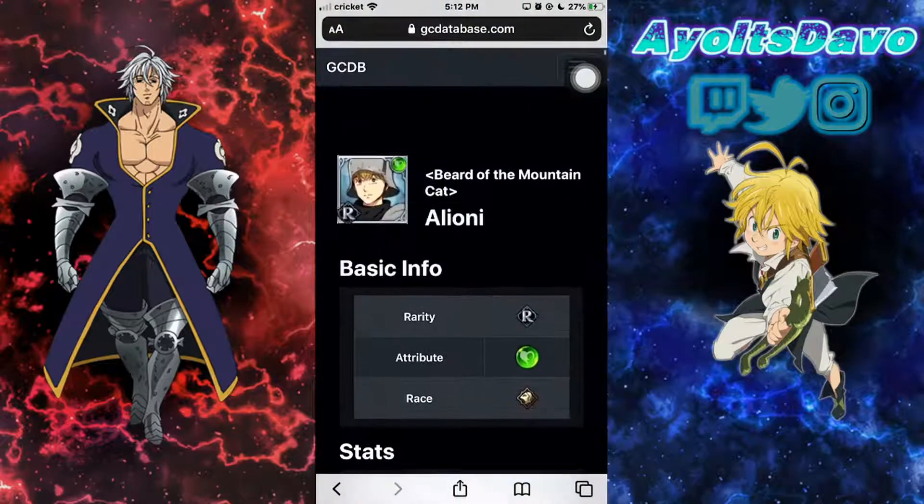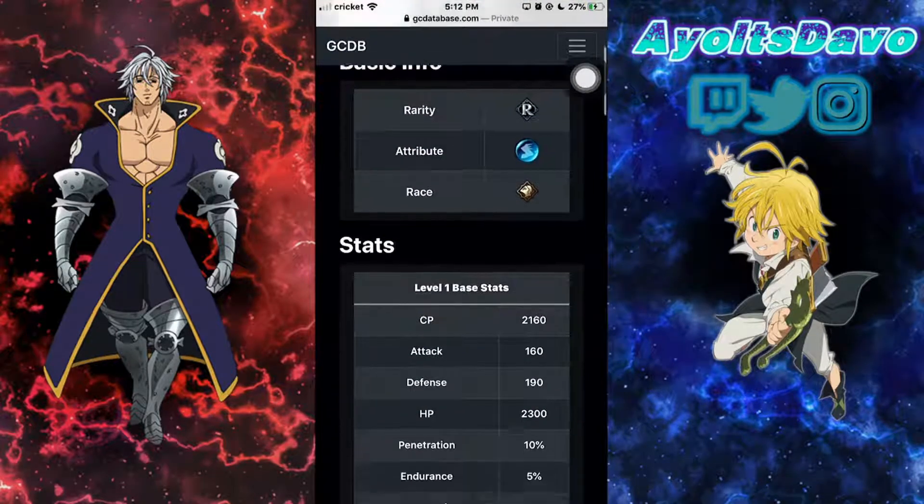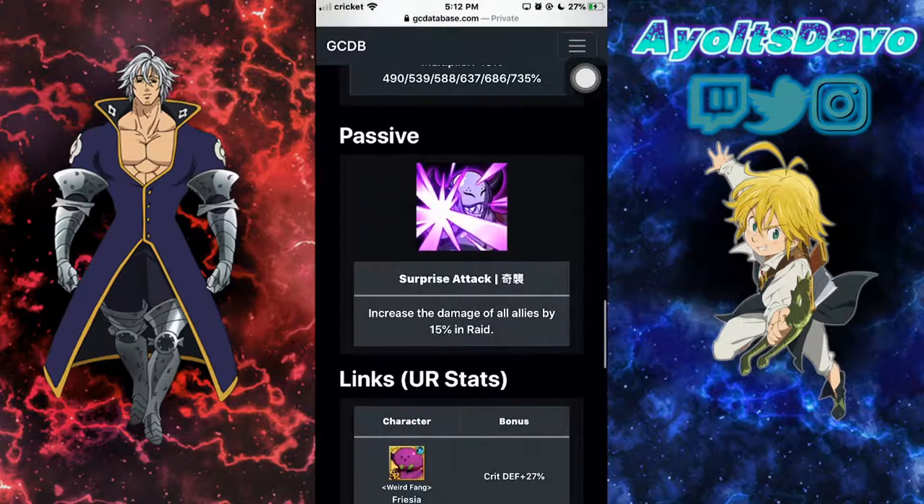That's my number two: Alione. I think he's pretty good. Number one — Golgis. Golgis is probably one of the most used rare cards in the game just because of his passive alone.